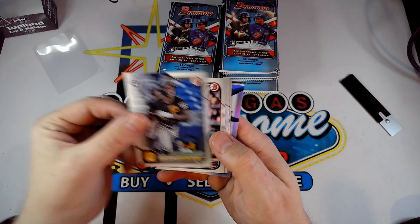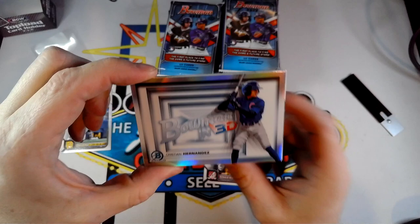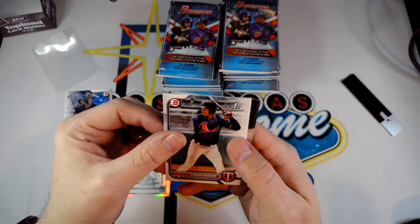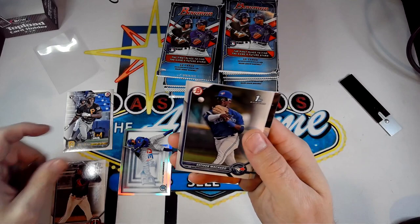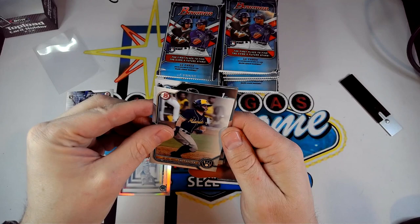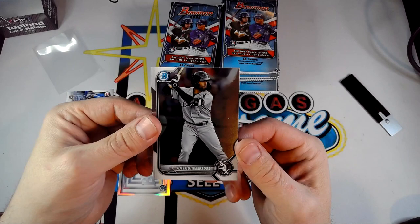Right off the bat we got an O'Neil Cruz. We also have a Bowman in 3D of Christian Hernandez — that's a pretty cool looking insert. Then a Bowman First of Carlos Aguilar, Steven Machado, and Sal Frelick, who was one of the big names in Bowman Draft. A Chrome First of Bailey Benjamin and a Yelki Cespedes Bowman Chrome to finish the first pack.